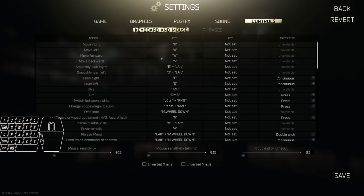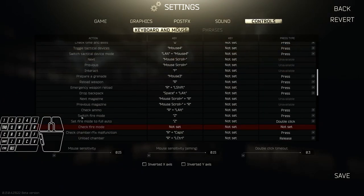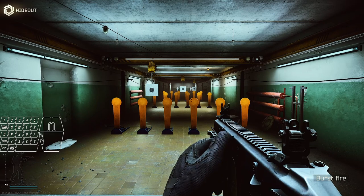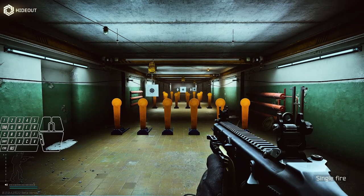Although trivial, checking the fire mode of your weapon is critical. By default, every full auto weapon is set to single fire mode. This can lead to frustrating deaths, especially when setting up a new kit for a raid and forgetting to switch fire mode. Make a regular habit of checking your fire mode.